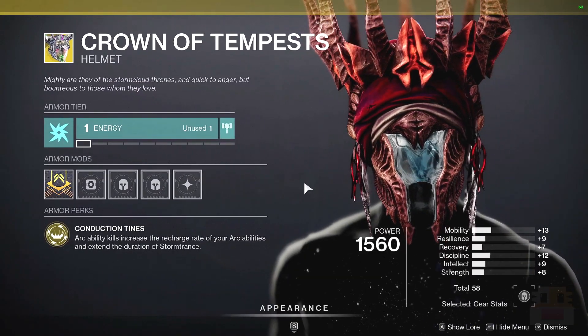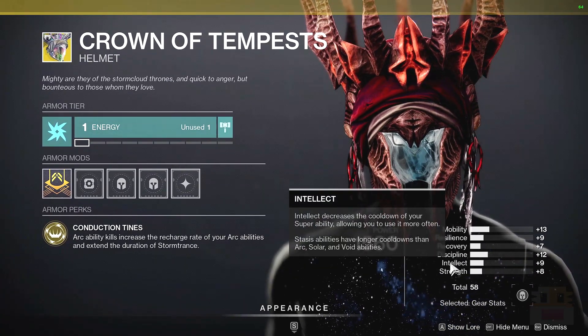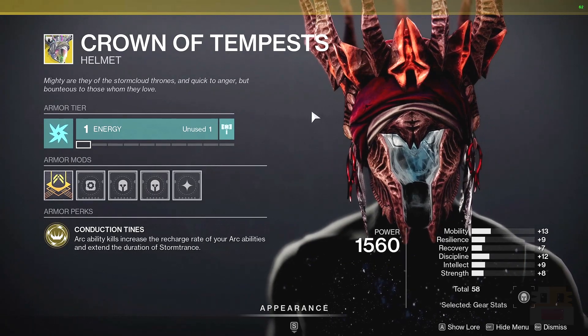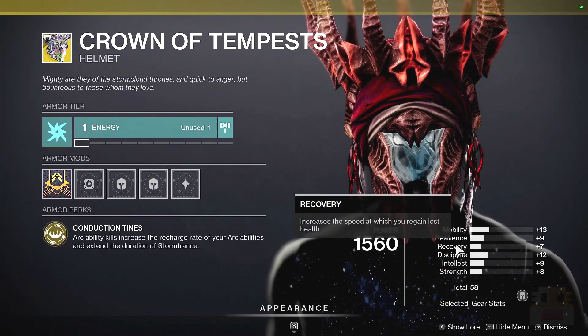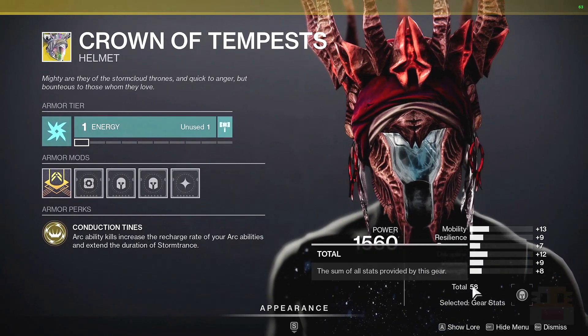As far as the roll goes, usually with this exotic you'd probably want some discipline, strength, maybe intellect, and with Warlocks in general — since this is arc — probably resilience and recovery. Since this is more of a flat distribution, it might work with your build, but the average is pretty low.